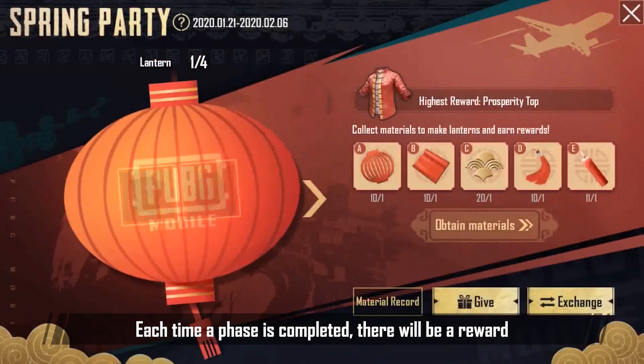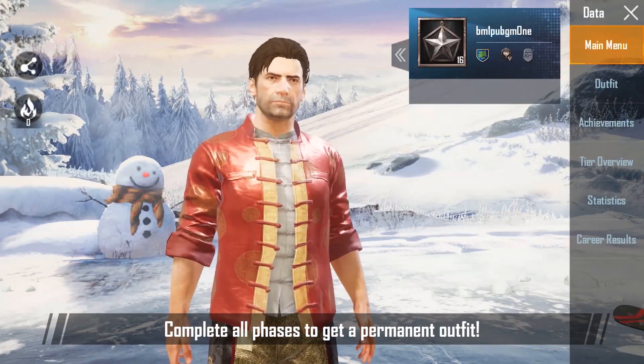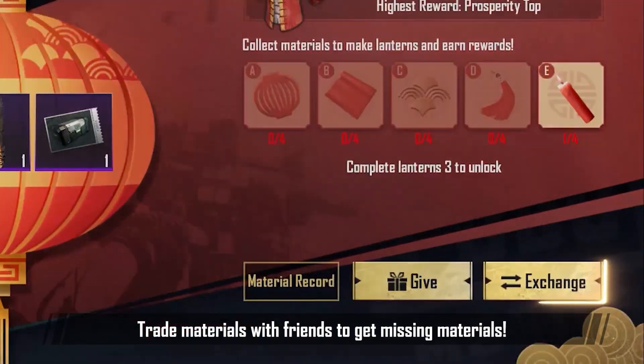Each time a phase is completed, there will be a reward. Complete all phases to get a permanent outfit. Trade materials with friends to get missing materials.